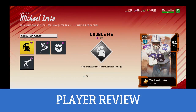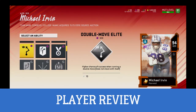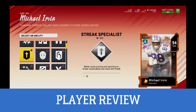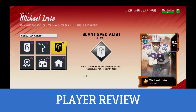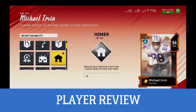Michael Irvin Harvest Master 94 — we're looking at a six-foot-two guy with 92 speed, 93 jumping, and 90 deep route running. He is going to be a problem. 92 catch in traffic is something you need to look for, but some things about this card people are not paying attention to is the break tackle being an 85, so he can actually break tackles in the secondary and give you a second chance at a home run.